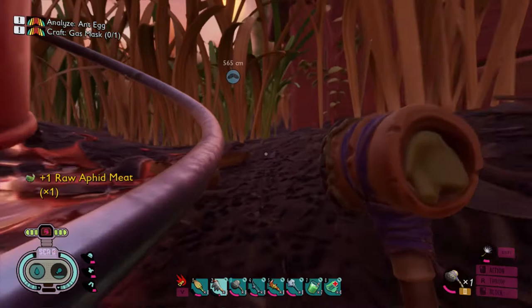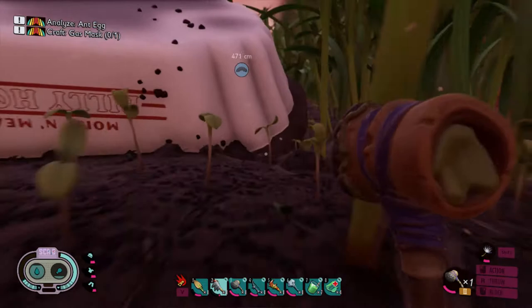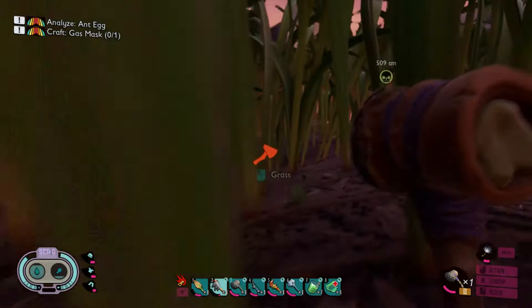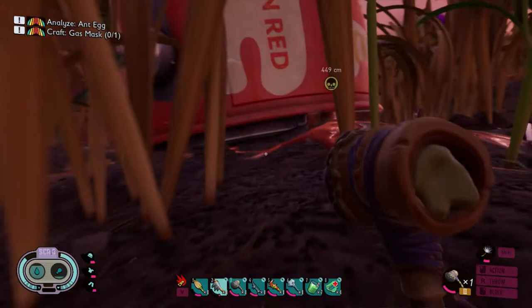Got a chunk of raw aphid meat if I wanted to cook it. Where is my billy dogs? There it is. But there's nothing... That is discouraging. Because usually there's some sort of hot dog or apple here. That's the container, but there's nothing at the container.